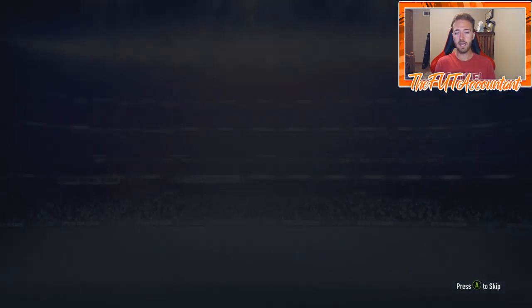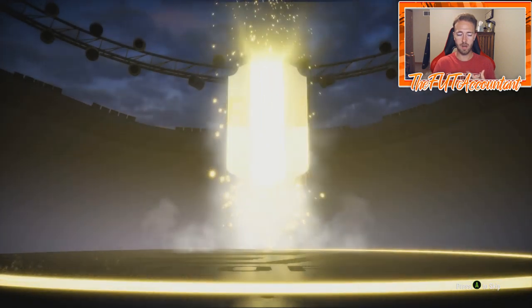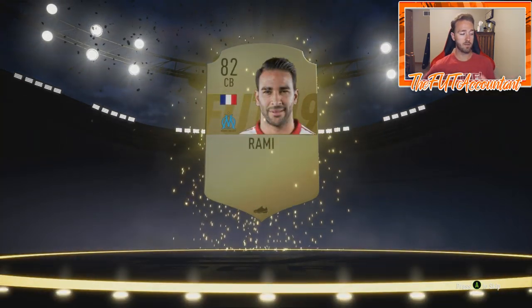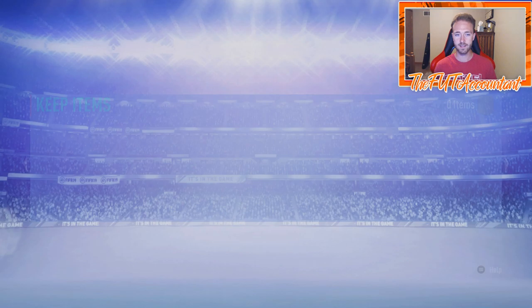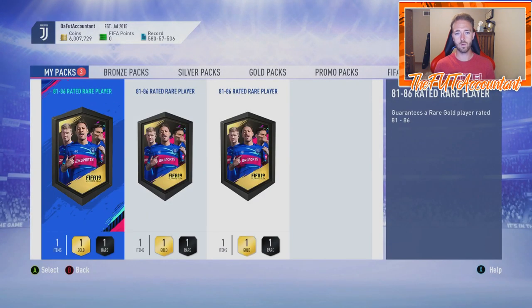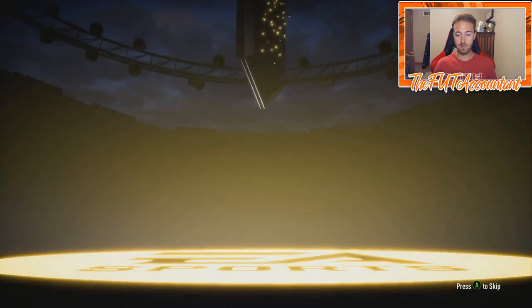These 81 to 86 packs are perfect for crafting — if you want to craft icons or the Firmino SBC or Futies winners, this lets you do it for much cheaper. You can do 100 of these packs for around 400,000 coins at 4k a piece. That's pretty nuts compared to other upgrade packs.